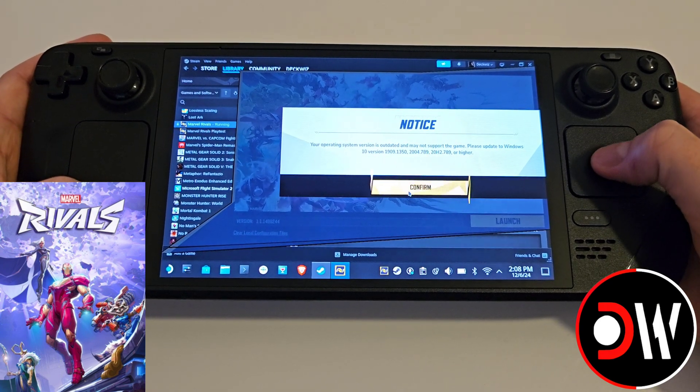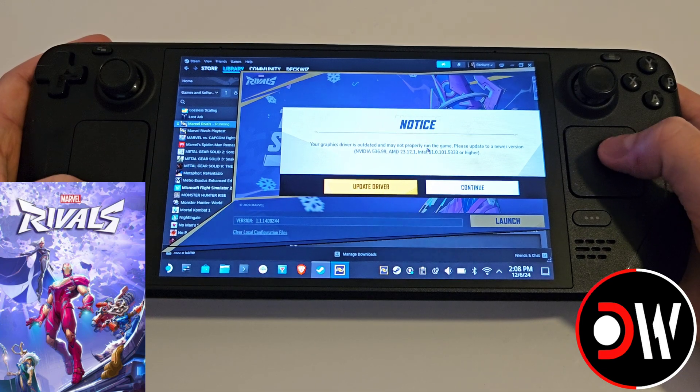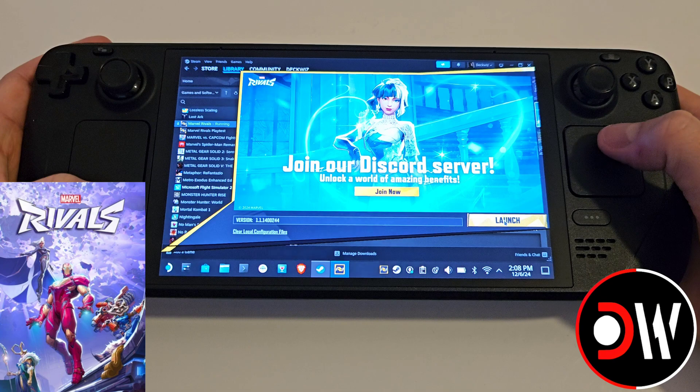We want to hold down Steam and press R2. Don't worry about the outdated driver notice — just press Continue and then go ahead and press Launch.